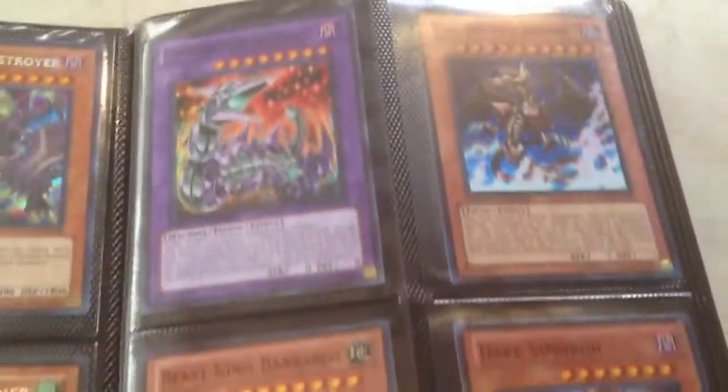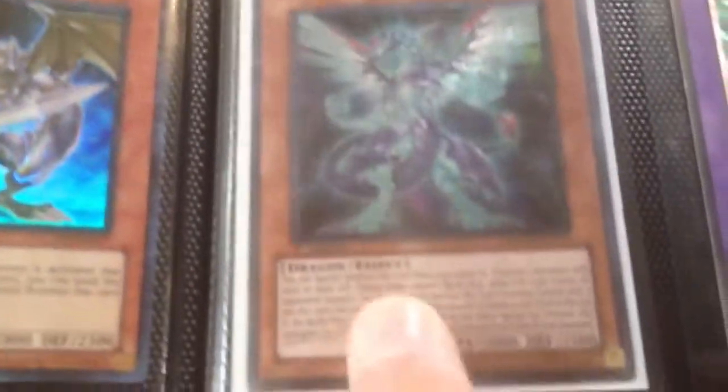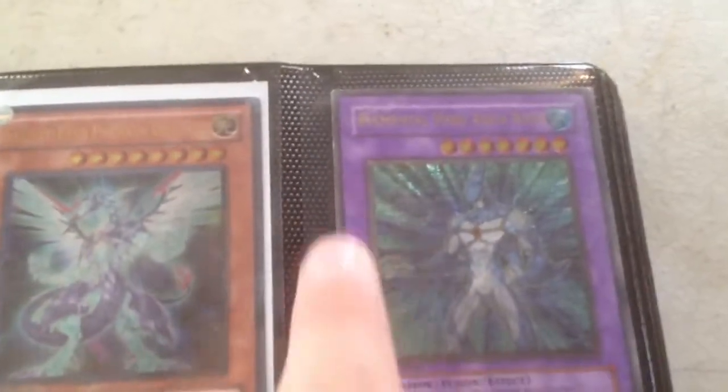These are cards from tins. Promos. Ultis — Ulti Galaxy-Eyes Photon Dragon, 1st Edition, pulled that out of a pack. And 1st Edition POTD, Elemental Hero Aquaneos. A little bit of play damage, just a teeny bit.